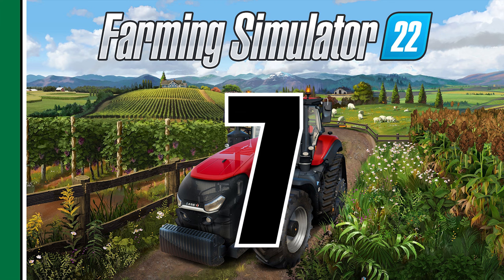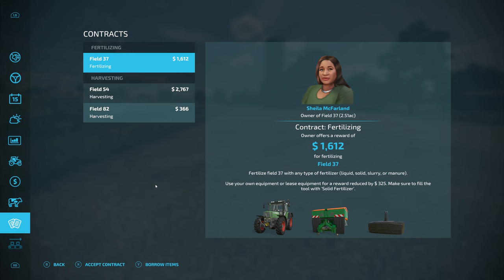Number seven: do contracts to speed things up. Contracts in this game tend to be very lucrative and worth doing almost all the time. Some plowing and cultivating contracts can take forever unless you have the right large equipment. But harvesting contracts are almost always worth doing, fertilizing contracts are almost always worth doing, spraying contracts are almost worth doing, and bailing contracts are like the golden goose — they give you so much. Do those every chance you get. If you already have large plows or cultivators, you might pick up those types of contracts too.